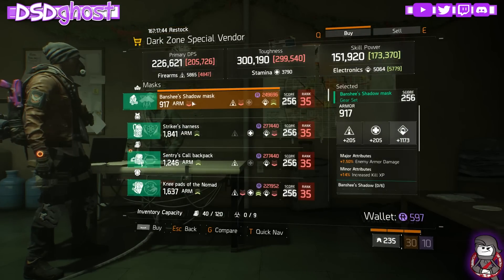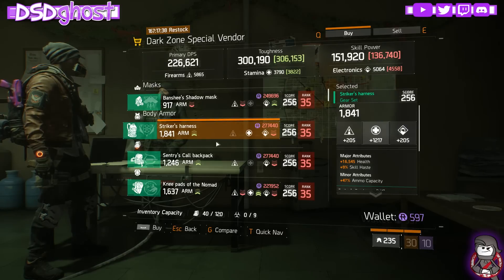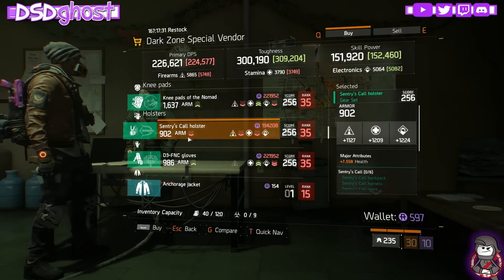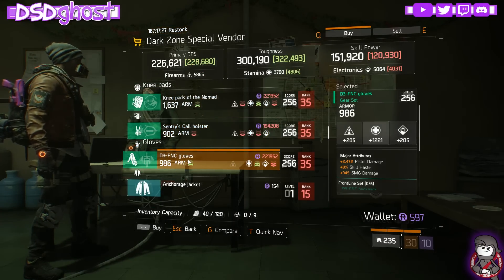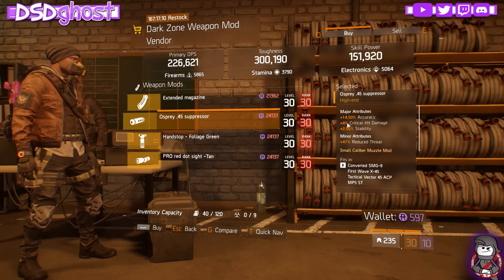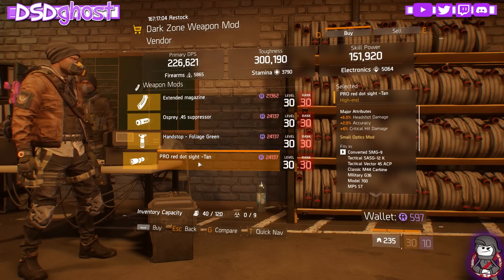DZ-9 Special Vendor. We have a Banshee Mask. Striker Chest Piece - which is really not too bad. Sentry Call Backpack. Kneepads in the Nomad. Sentry Holster. And a D3 Glove. DZ-9 Weapon Mod Vendor. We have a Magazine Size with Reload Speed - not too bad. We've got Accuracy - that's pretty bad. Grip with Reload Speed, Accuracy, Stability. And a Scope.